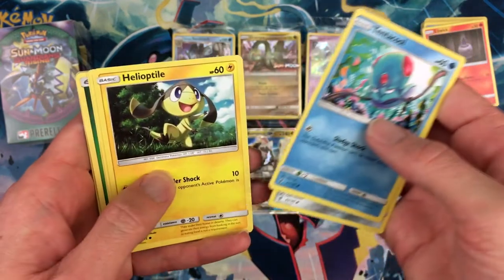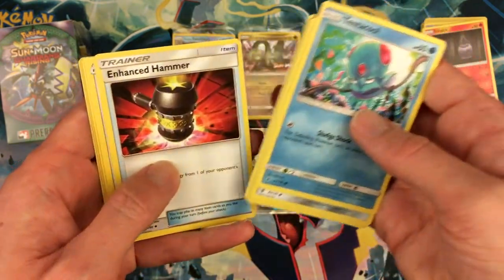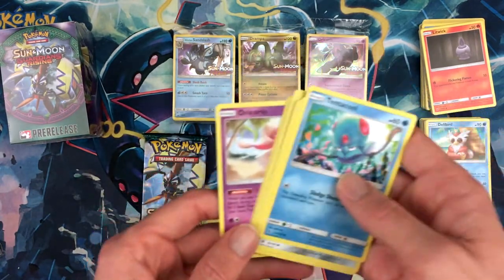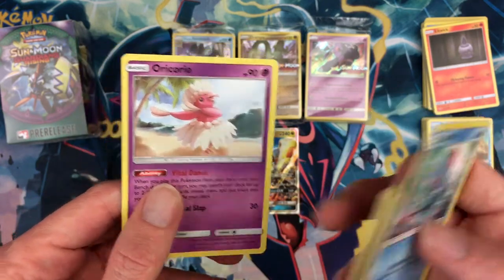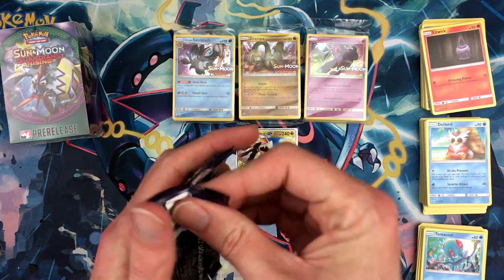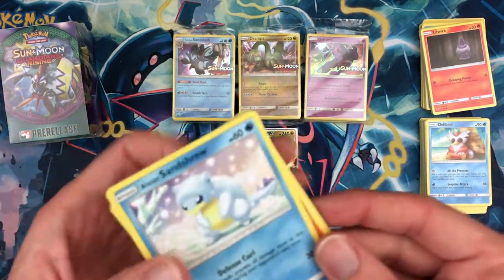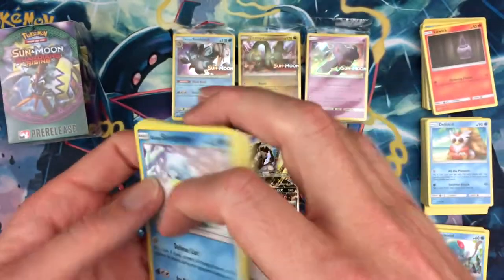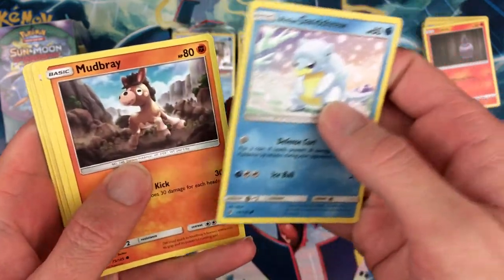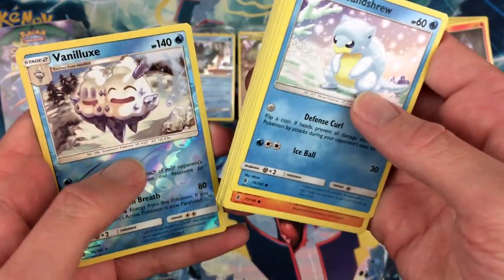Third pack: Tentacool, Beldum, Helioptile, Phantump, Stufful, Grass Energy, Enhanced Hammer, Komala, Multi Switch, Barboach, and an Oricorio — oddly enough. This is the psychic typing in the card game but the fairy typing in the DS game. I thought having different forms like the Alolan forms, Castform, Deerling and all that gives you a nice bit of variety. Last pack from this kit: Alolan Sandshrew, Mudsbray, Alolan Geodude, Machop, Trubbish, Fire Energy, Komala, Sudowoodo, Vanillite reverse holo.